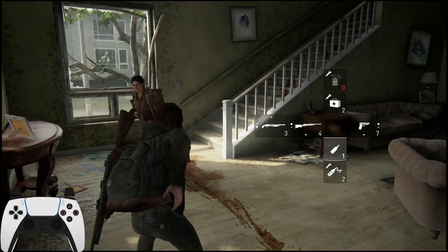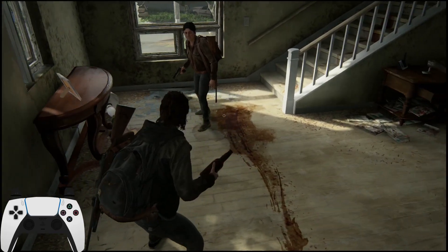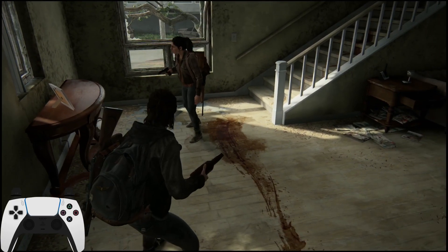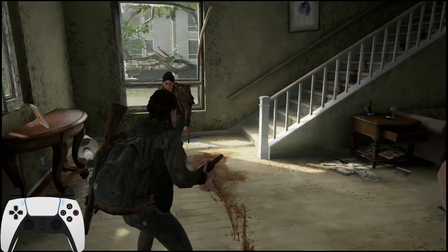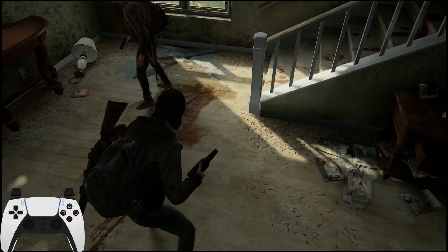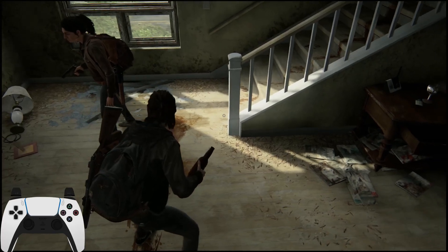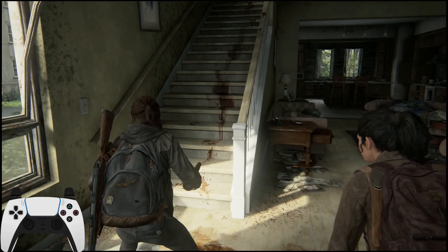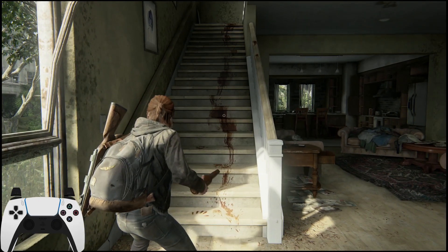Notice when we get to this patch of blood, Ellie says to Dina 'fresh blood' and pulls out her gun. There's a runner upstairs we're going to get, but note that some people blindly run up the stairs without paying attention. As soon as you hear that line, Ellie will equip her shortcut - it doesn't matter what you're currently holding. If you already have a bottle equipped, she can unequip it, so remember to re-equip the bottle before you run up these stairs.